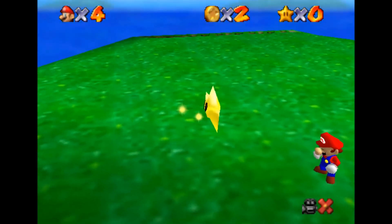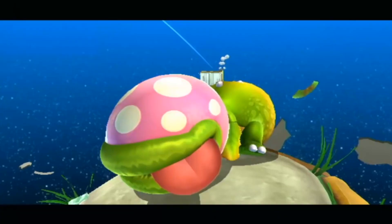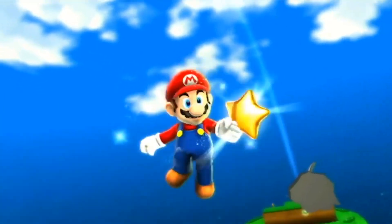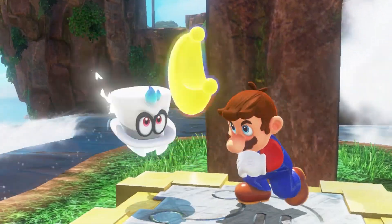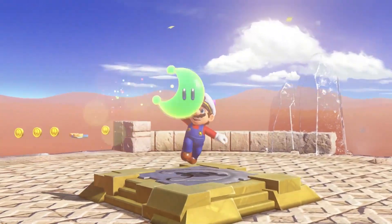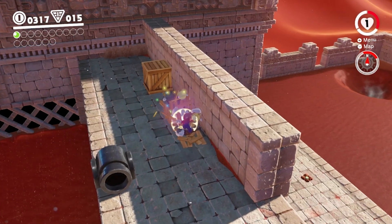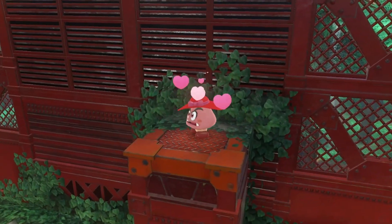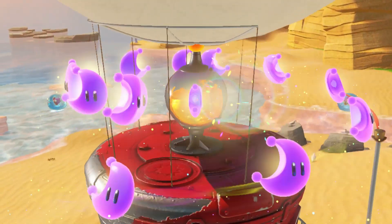For a long time, 120 was the magic number in Mario games — the total amount of stars or shines hidden away for the patient player to collect. The Galaxy games experimented with bumping that number up, with a grand total of 242 up for grabs in Galaxy 2. But Mario Odyssey takes that idea and sprints off with it like an overexcited chain chomp. Moons are absolutely everywhere in this game, with worlds so densely packed with them it's a wonder Mario doesn't have to shovel them out of the way. Based on our playing, think what Mario Galaxy 2 had on offer, then double it, then add a heap more.